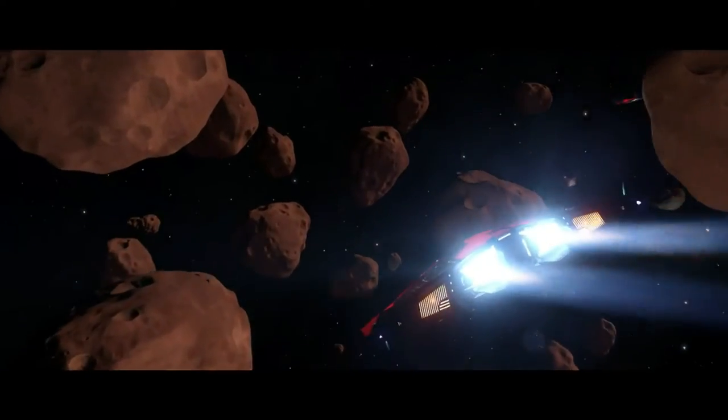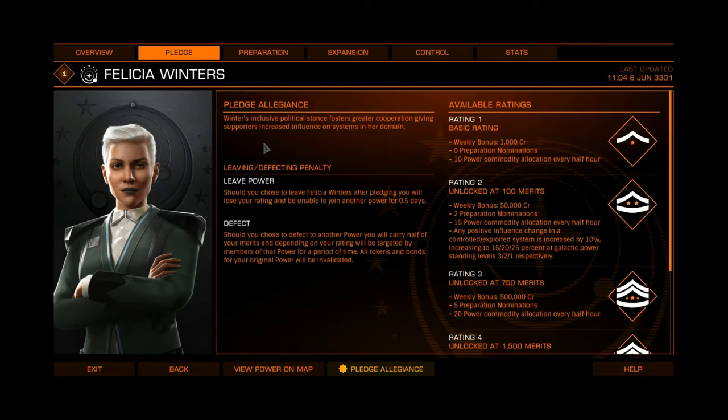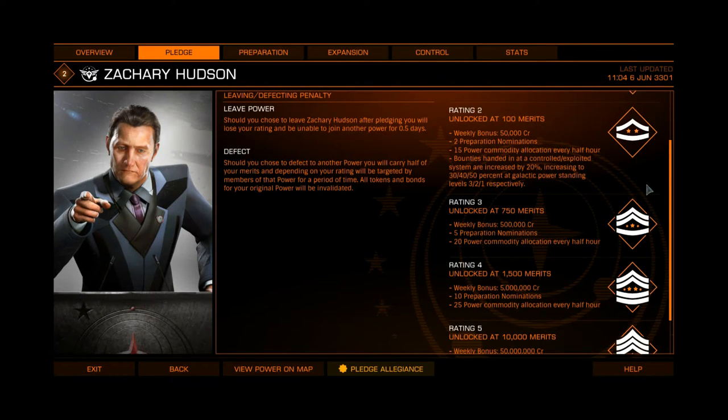Of course, there are actual rewards for this stuff. As you gain merit points, which you're given for achieving the various expansion and undermining tasks, you'll rise through a number of ranks, each rank bringing with it a new benefit. To start with, you just get some nomination points, allowing you to have a say into which star systems the power expands into, and you get more of those the higher up the ranks you go. As you go up the ranks, the rewards get better and depend on the power. Hudson, for example, will increase the payout of any bounties that you kill and cash in within space controlled by him, the amount depending on how he's doing compared to the other powers - so bounty hunters with a federal leaning will likely be attracted to him. When you reach a certain rank and have been with the power for a certain amount of time, you gain access to unique weapons which are not available anywhere else. So yeah, there are plenty of reasons to get involved with a power.